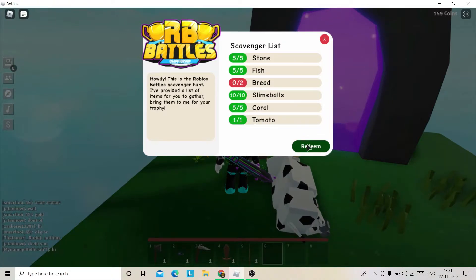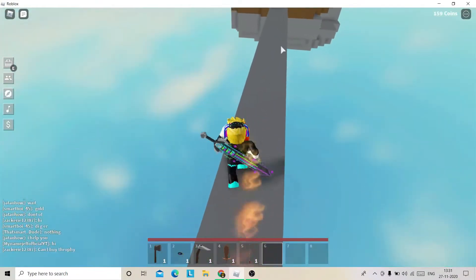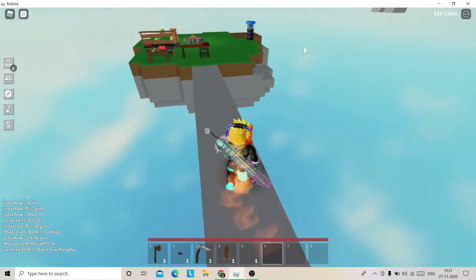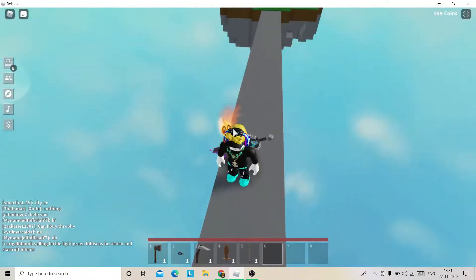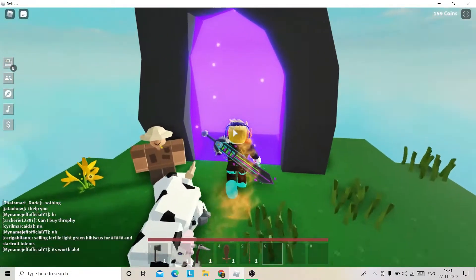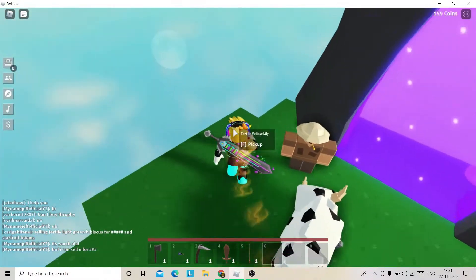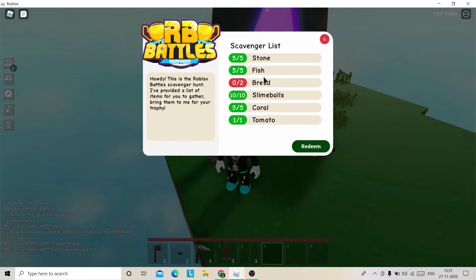This is a scavenger hunt. After you complete all of these, just click Redeem and you'll get everything. Five stone is very easy — all the stone is under your island. If you dig a bit lower you'll find stone. Just dig five of them. Then we need five fish.